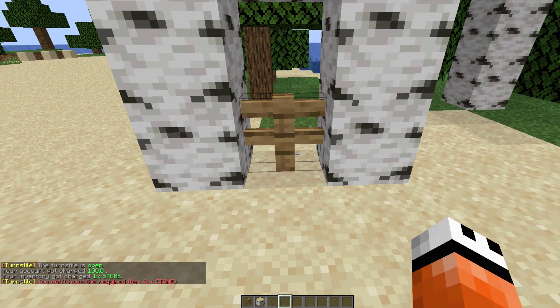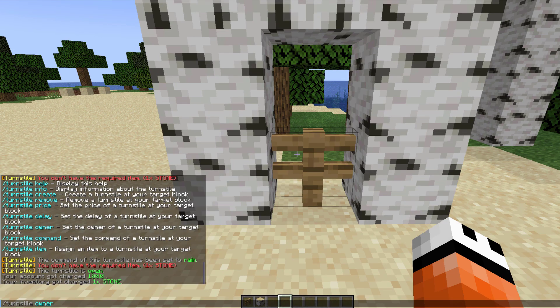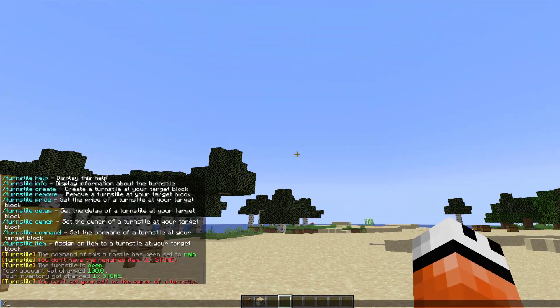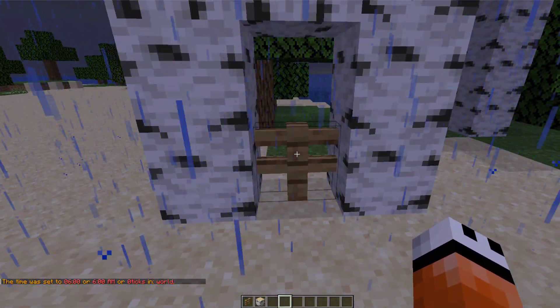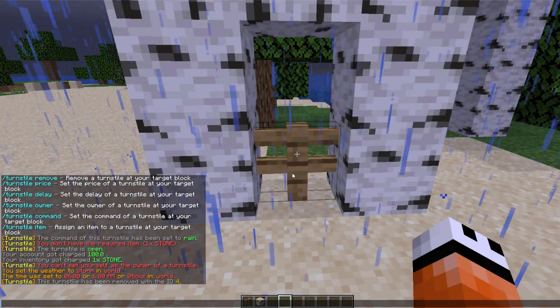Now obviously I cannot do that anymore since I used my stone. There are a few other commands that allow you to give a particular command to a turnstile — we've done day and night, and you could also do weather rain. You can also set the owner, so if it wasn't already myself I could switch the owner to someone else. The final command is /turnstile remove, which will remove the turnstile you're looking at.